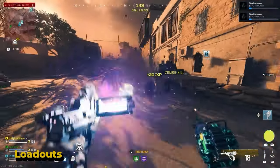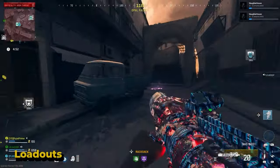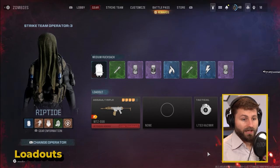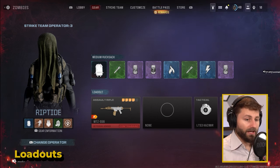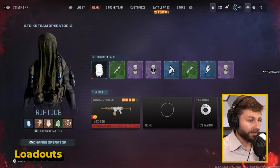Last, you have your field upgrade — a specific zombies-type upgrade with a variety of options. I'm going to talk about the energy mine since that's what you'll start with. It's basically like a little mini nuke — does a really good job of clearing enemies. Even in the level three zone, you drop it, it does three bursts, and it'll clear enemies. Use it for large hordes or if you're trying to clear out a mercenary group right behind a door.